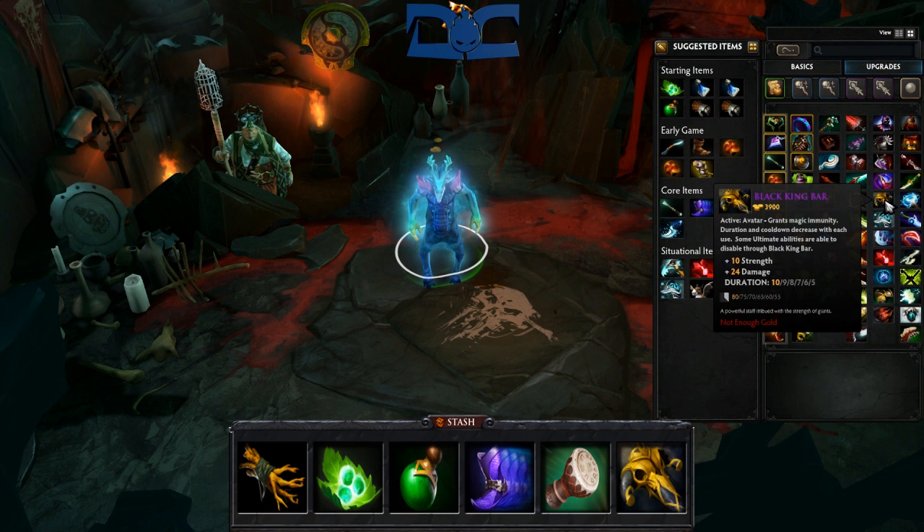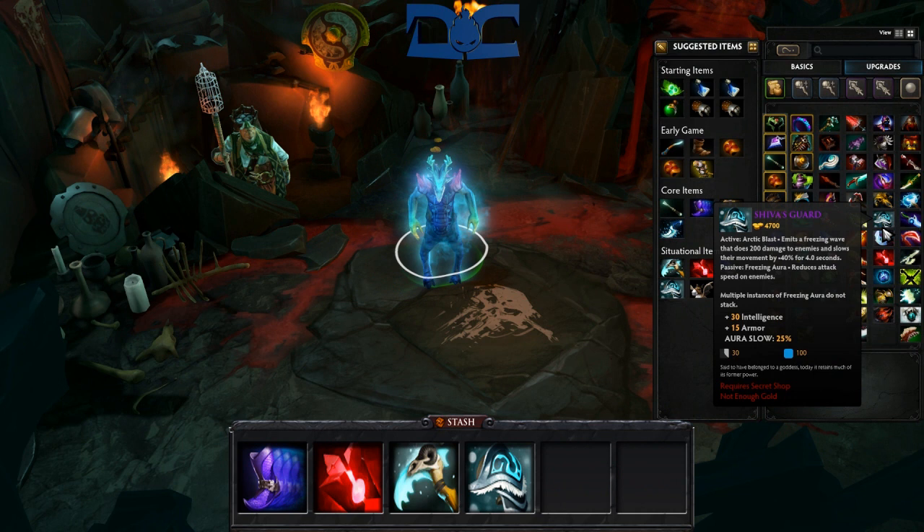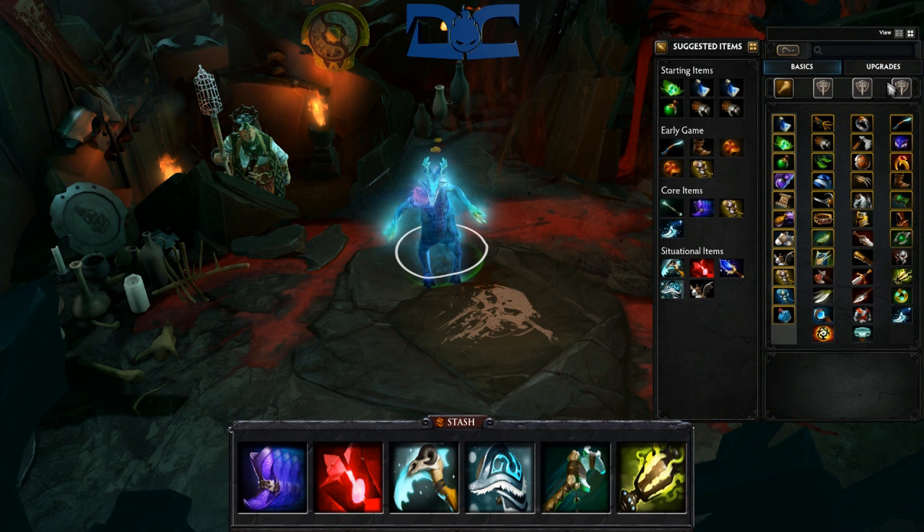As the game progresses, chances are you'll need to make a BKB. Leshrac is a hero who's in the middle of fights, and there'd probably be a lot of magical spells that you could potentially dodge. If this somehow isn't the case, then skip the BKB and go straight towards a big ticket item, such as a Scythe of Ice or Shiva's. Some situational and overall great utility items would include a Force Staff, Ghost Scepter, Euls, and even a Blink Dagger in certain circumstances.